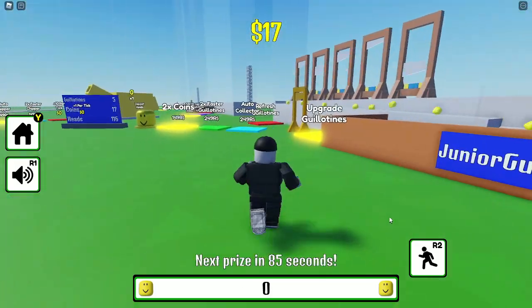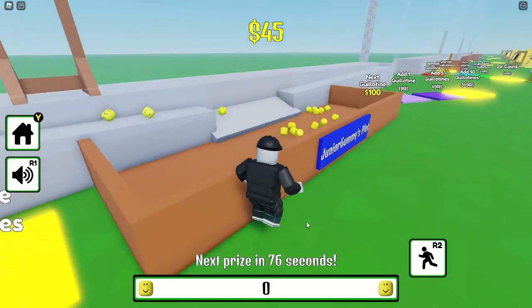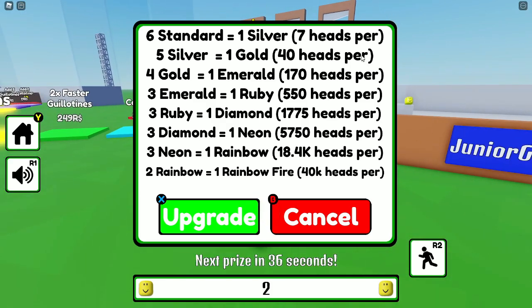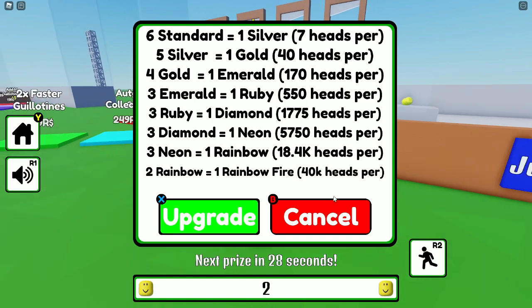I do not understand this at first, but now I get it: over here you can actually upgrade your head toppers. Six standard ones equal one silver. You need six of these standard ones and then you'll get one silver combined. That will equal seven heads per tick. So you're going to be getting one extra head and it takes less room.